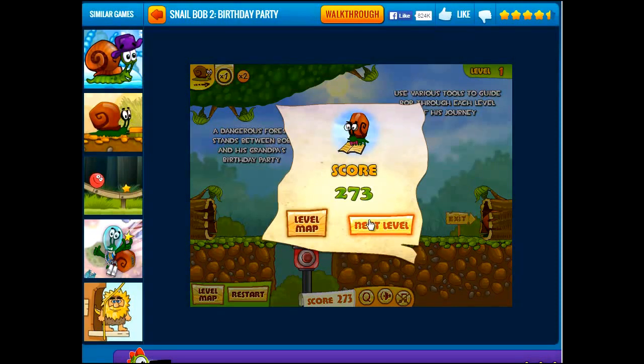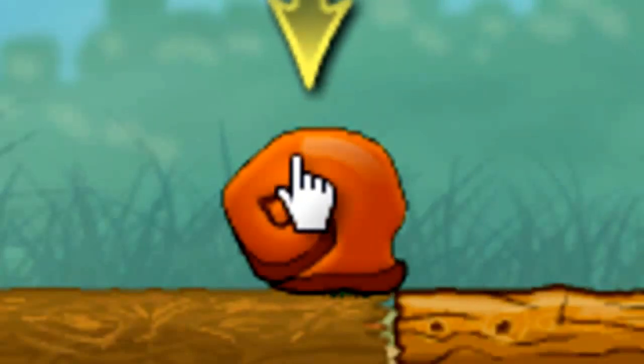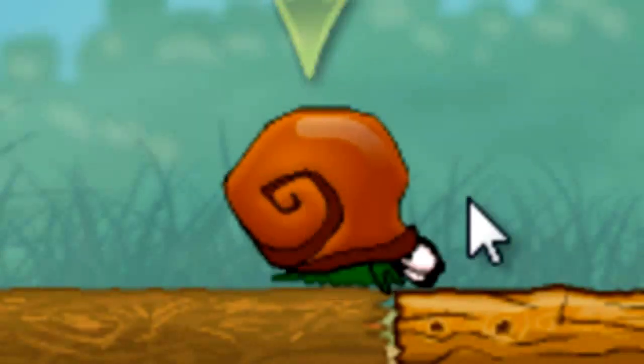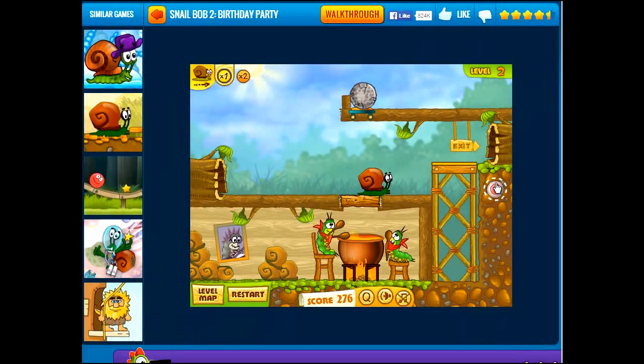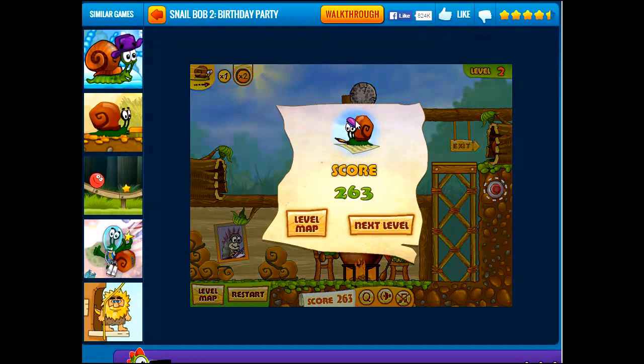Now let's go to the next level. You can also change the speed of SnailBob, and if you click SnailBob, he will stop. Which is really cool. Then we go right here, and we click this button to lower that. We click it again to make him go higher. And there we go.